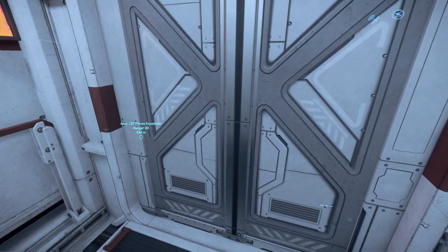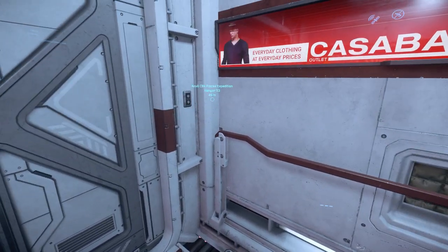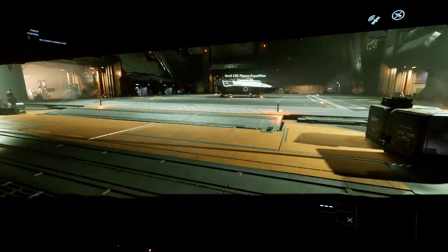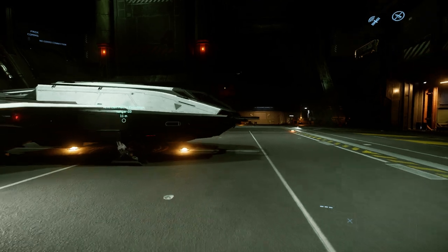So you leave ArcCorp, you fly out a little ways, fly up, fly diagonal — doesn't seem to matter. Eventually you enter a restricted area, autopilot takes over your ship, after a few seconds it lets you go, and then you blow up midair for absolutely no reason.